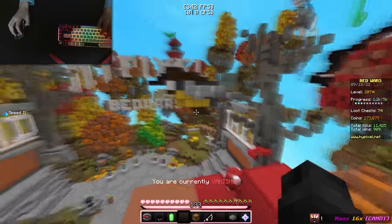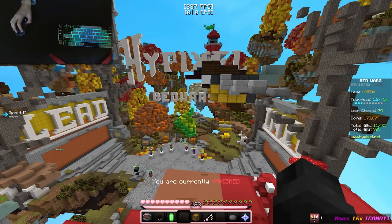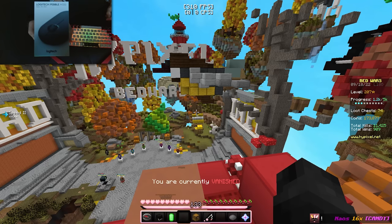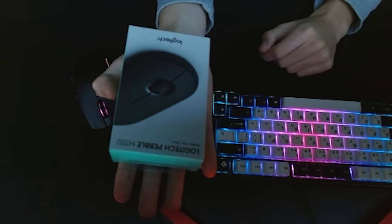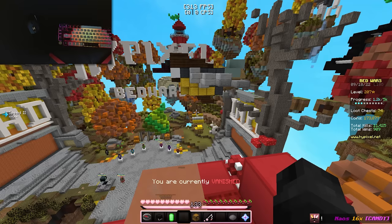So as you can see, we're in the Hypixel Bed Wars lobby right now, and I do have the mouse with me to the side, and we do have the hand cam today. Here is the mouse right here — it is the Logitech Pebble M350. Just look how small this packaging is. It's literally as big as my hand, so I'm not really sure what I'm expecting in here.